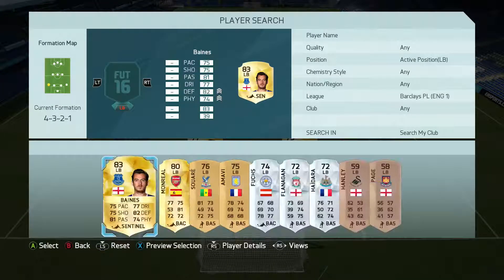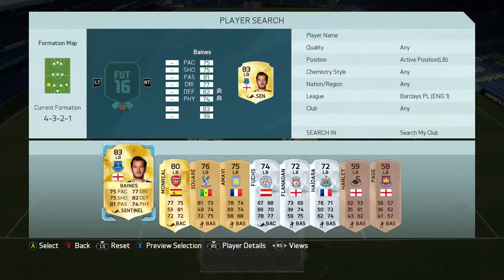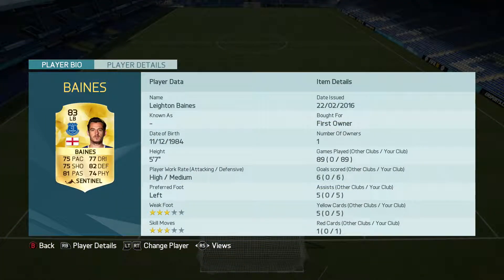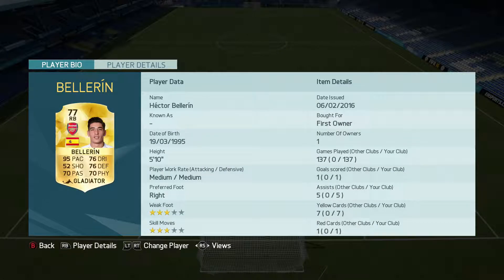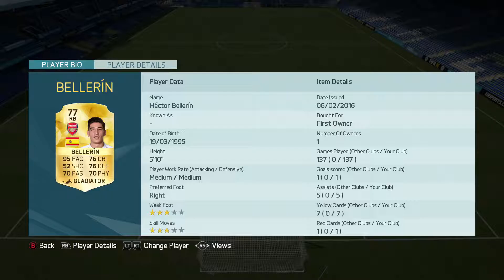At left back for the team, I'm going to have Leighton Baines. I've played 89 games with him, so I know he's solid. At right back there's only one choice really — it's Hector Bellerin, first owner. I packed him the day he got upgraded, so that's kind of cool.